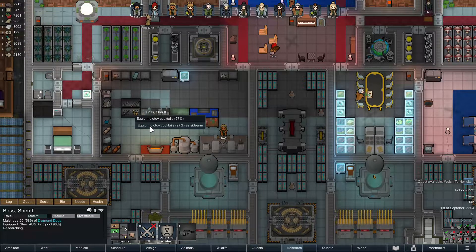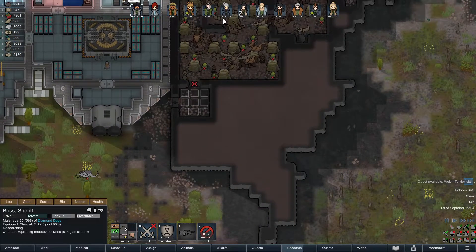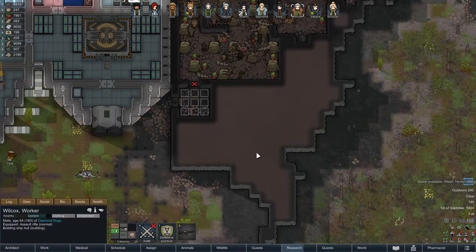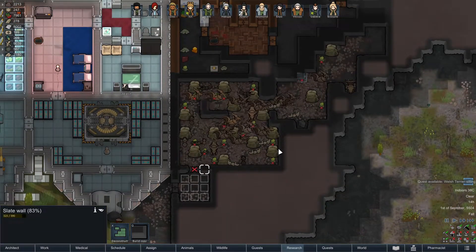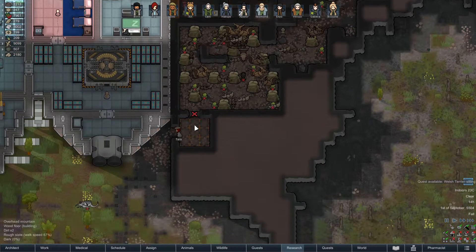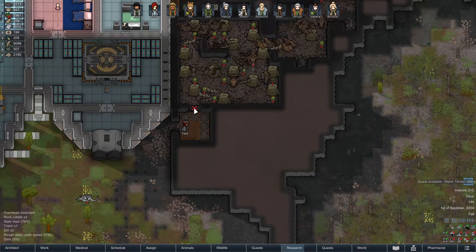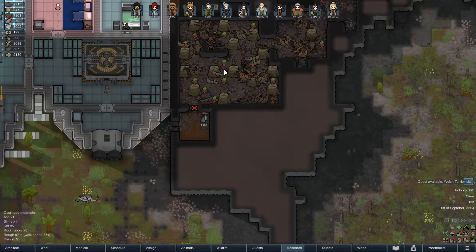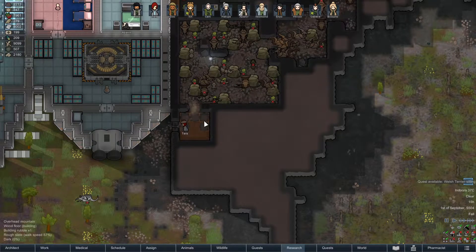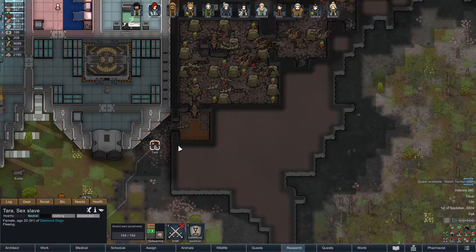Stop burrowing — just enjoy being in the mountain! Okay, equip the Molotov as an additional sidearm. I had to move everyone around. Tara's preparing. Okay, here's the plan: we build a bunch of wood, and then we wait until they go to sleep, at which point we open this door, chuck a Molotov in here... and then — oh, sweet merciful baby Jeebus, the plan has already gone awry.